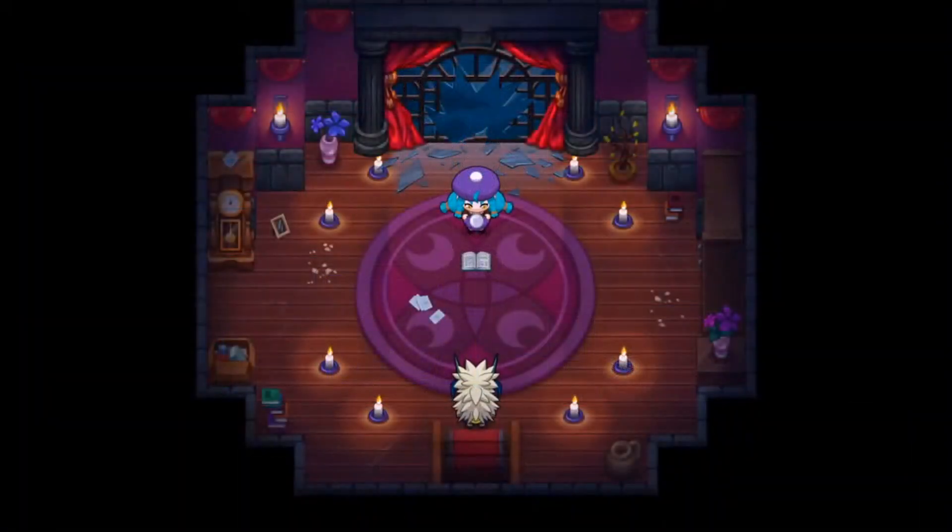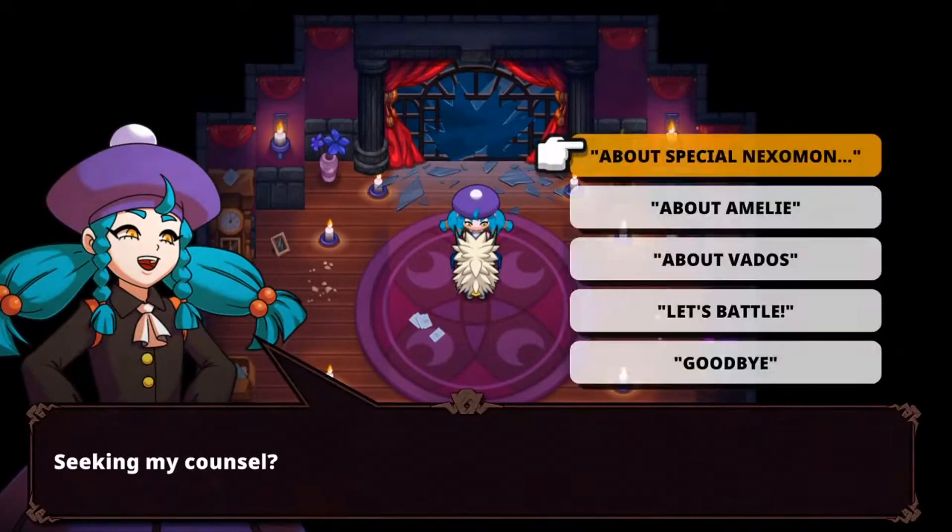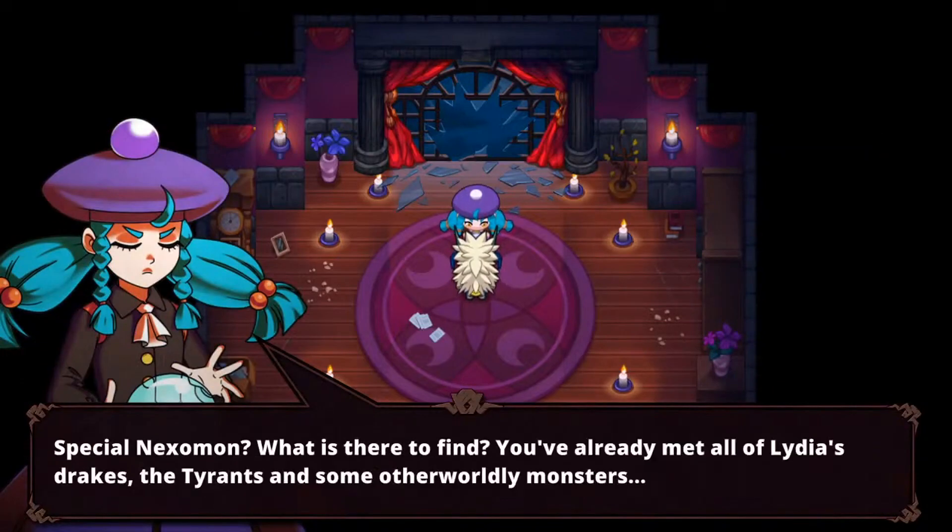On a side note, just to be triple sure, make sure you talk to the witch at the Immortal Citadel and get her to release all the legendary copies. You'll need her to do this anyway for the Abyssal Tyrants to spawn, so just to be super sure, make sure you do that.